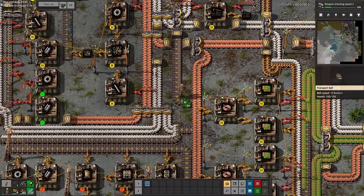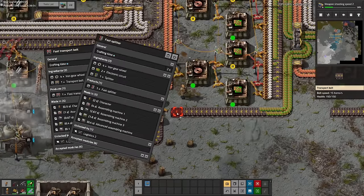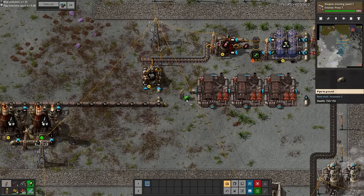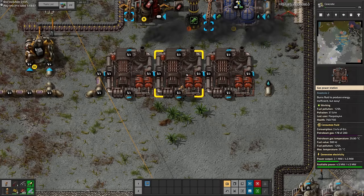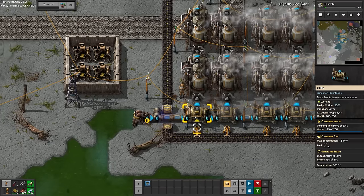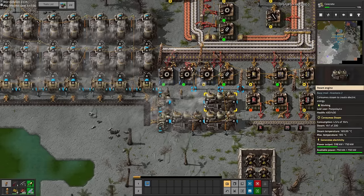We recovered quickly and then got to building a new mall for our new belts — the red transport belts — along with the splitters and undergrounds that come with them. From when we set up our oil we were making excess petroleum gas, so I decided to deal with a bit of a power shortage and use these gas burning generators to make some power. These machines generated us power up until we got nuclear, so it lasted for an extremely long time and they're quite efficient. The only downside is that they produce a ridiculous amount of pollution.